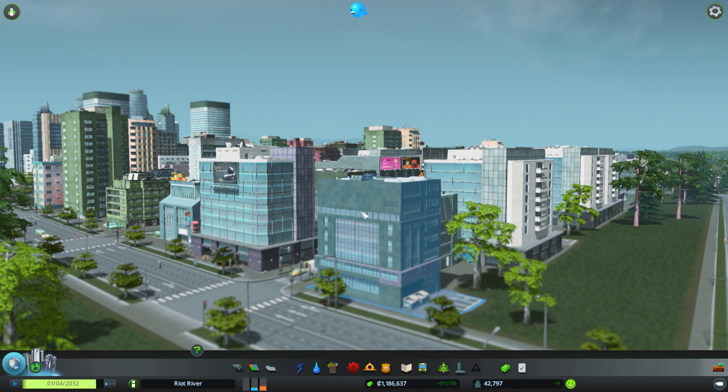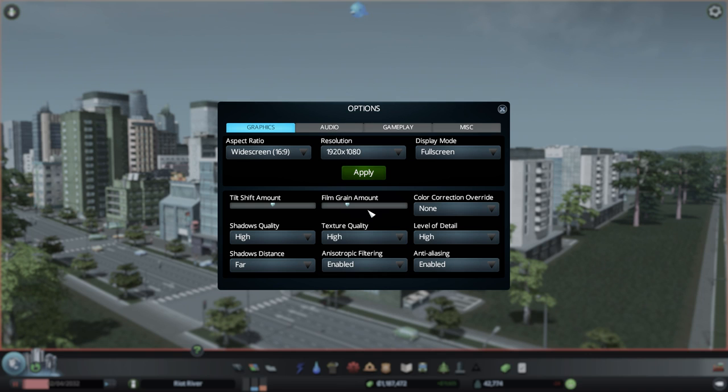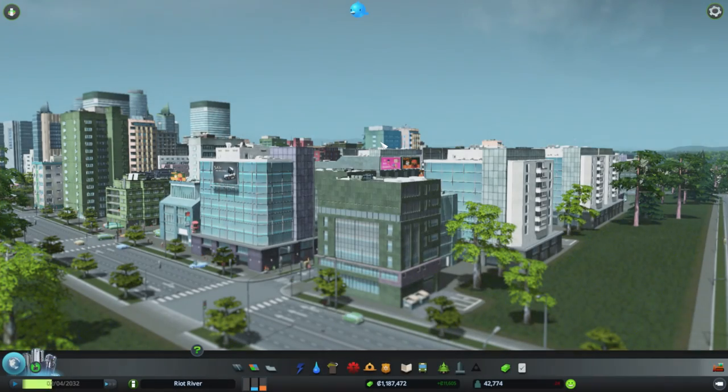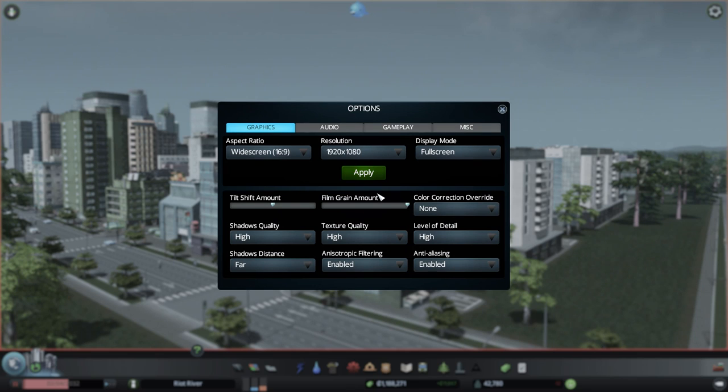There's been a small update. I'm going to check something now - I think it's in the options. There it is: Film Grain Amount. You can now turn the film grain completely off, which I'm going to do. If you put it on max - whoa, that looks horrible. Right, let's turn it off.